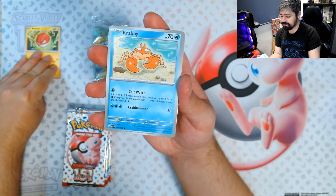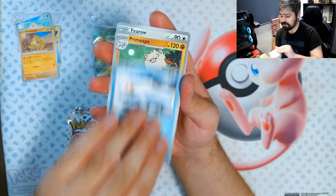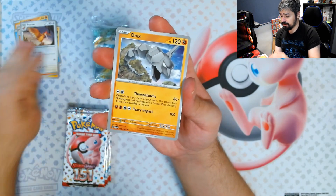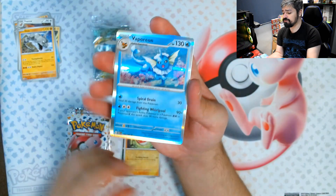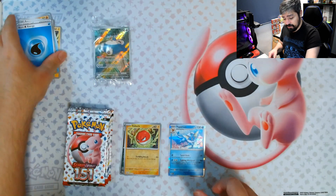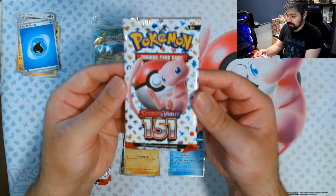We got Voltorb, Krabby, Sandshrew, Seel, Primeape, Puro, Onyx, a Nidoqueen reverse, a Voltorb reverse, and a Vaporeon for the rare. We got a water energy to go with it, but this is a regular water.